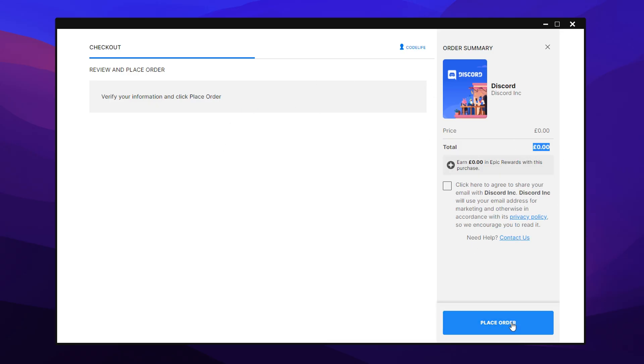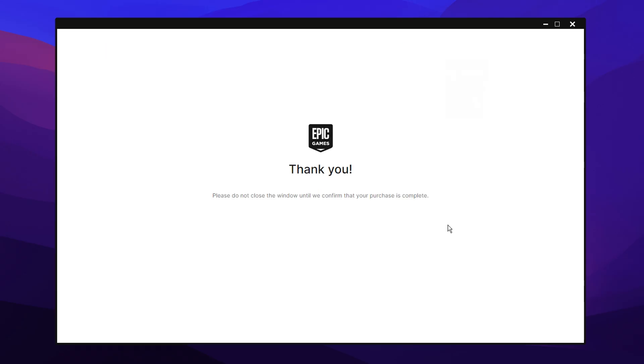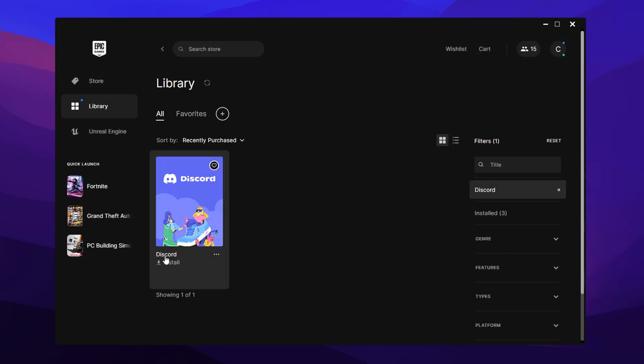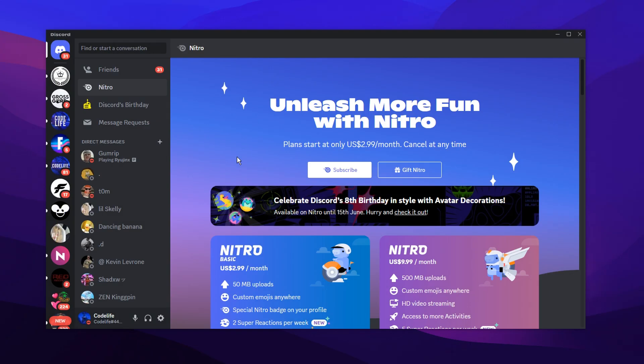Where you can see it's completely free. So if I just place order — yes, I agree — it'll say thank you. We'll then get confirmation, and if we click on it in our library and actually install it, and then launch Discord itself — this is very important that it's actually from the Epic Games launcher — it actually turns out that there's no way of actually claiming it, which leads me to believe that I myself am not eligible.